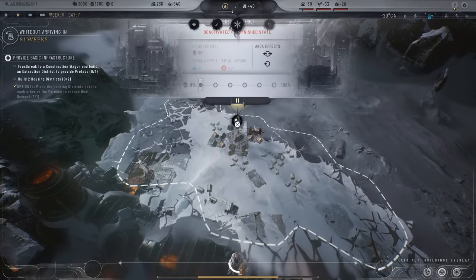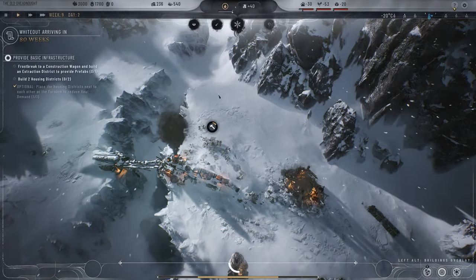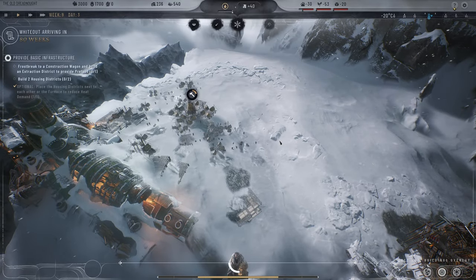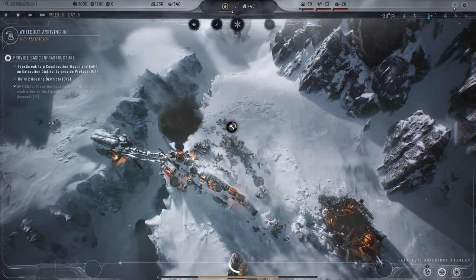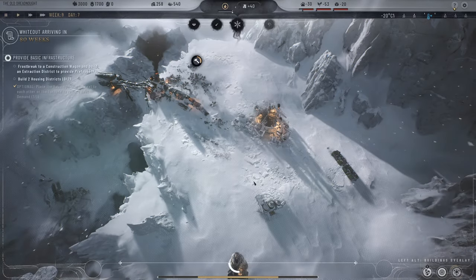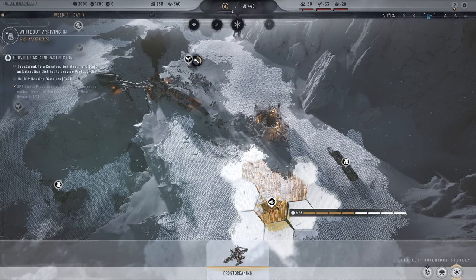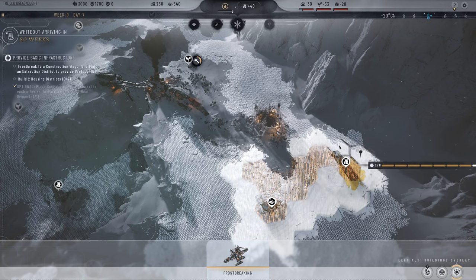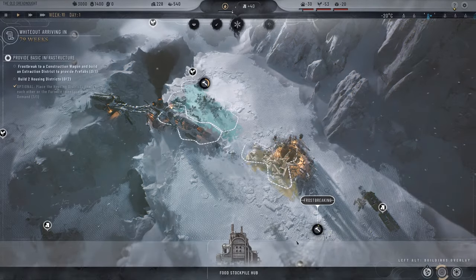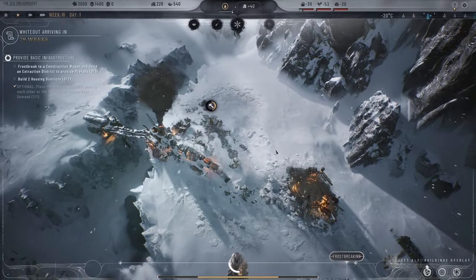The tutorial wants two housing districts, and we need to frost break our way to a construction wagon — there's one right over there. So we frost break our way over there. Other buildings we'll eventually get include the food stockpile hub — there will be little hubs we can put around these things, and we can build districts up with additional buildings inside. There's a lot more detail, but this first scenario is very basic, which is why I want to show this one and the next, because the next one shows a full town with councils and the overmap.